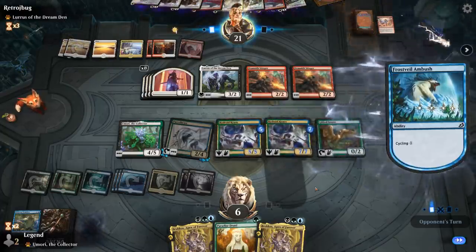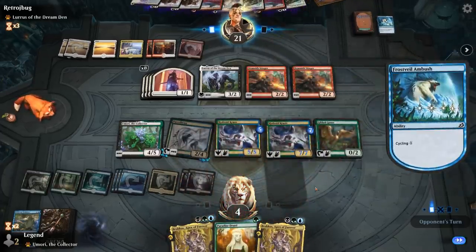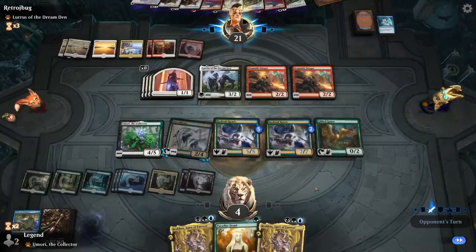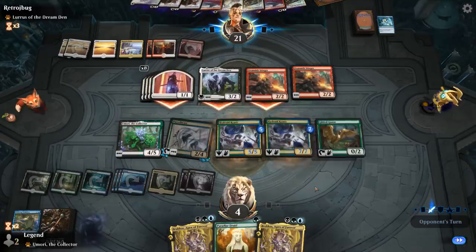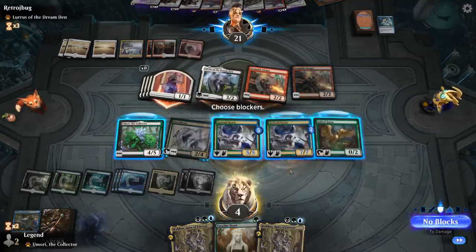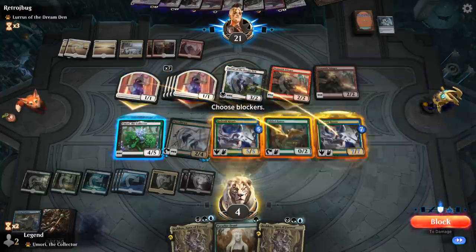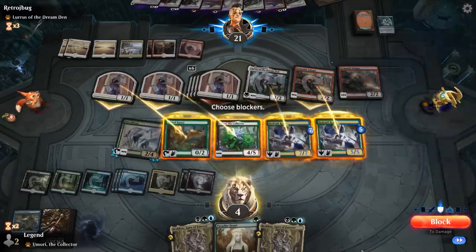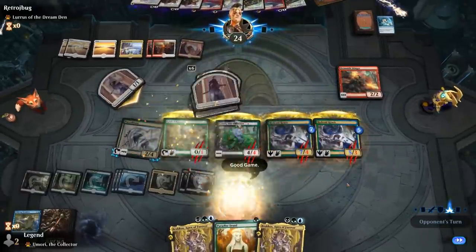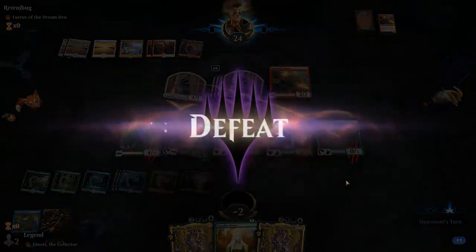Double Stinger, so a triple cycle will do it. Might be dead here anyway. Yeah, take six. GG's. That Blitz definitely did a lot of work this game — otherwise we would have been able to keep mutating and killing their creatures with the Dirge Bat. On to the next one.